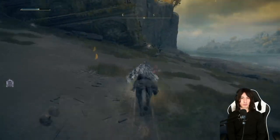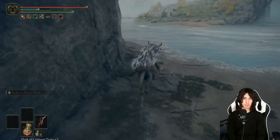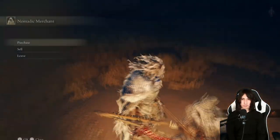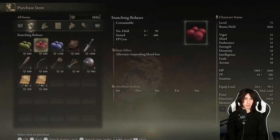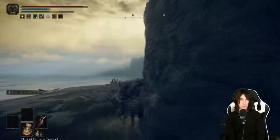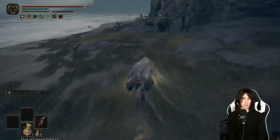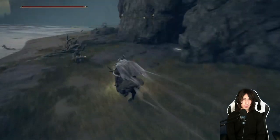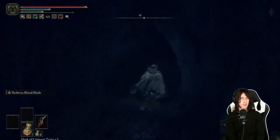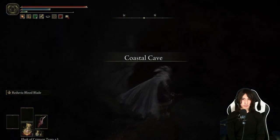You're going to make your way over to that island over there, which is really sweet. After you've gotten the Pickled Fowl's Foot, we're going to go pick up the Pickled Fowl's Foot and talk to the merchant. Then make your way back over here and inside this cave — this is Coastal Cave.